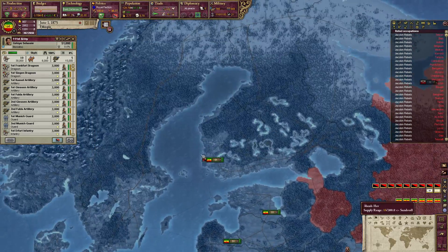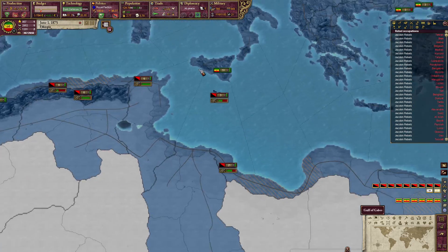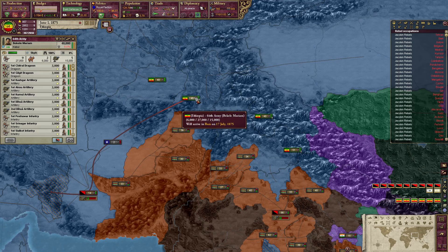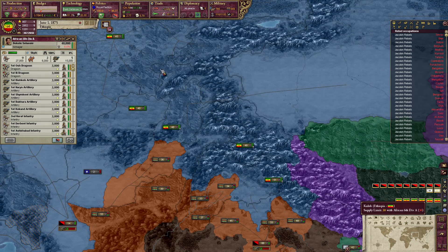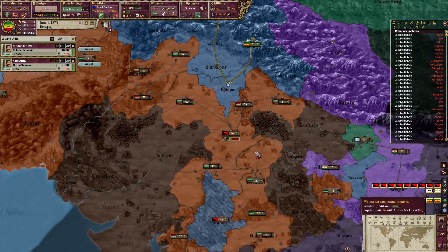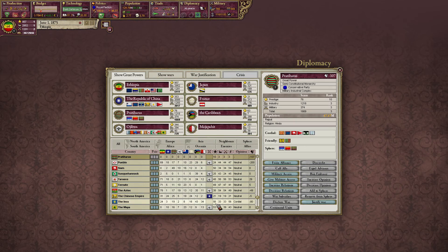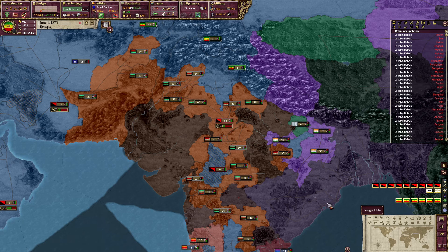That was the last group of Jacobins in Europe. We are still pushing through Africa, and the Jacobins are still quite strong in Africa and in some locations in Asia. I do want to move this unit somewhere where they're not going to be taking attrition. Getting to these Jacobins is going to be interesting — we'll have to negotiate through Pradeharras, who will currently not accept because of our infamy.